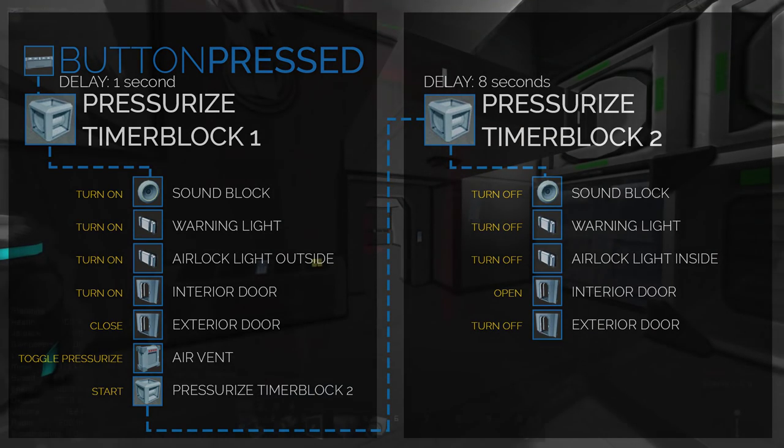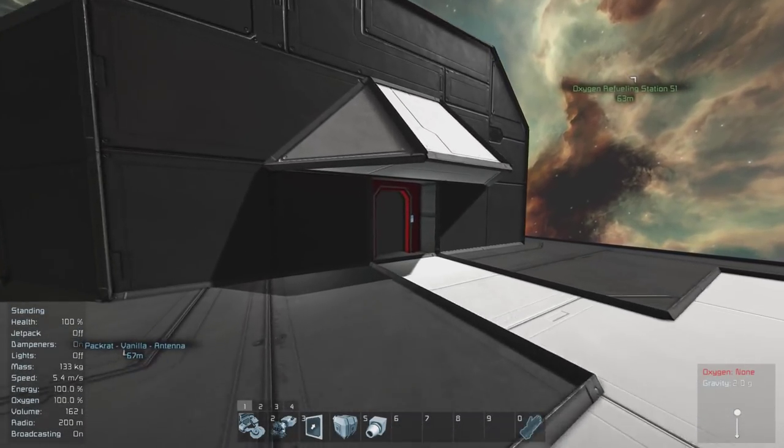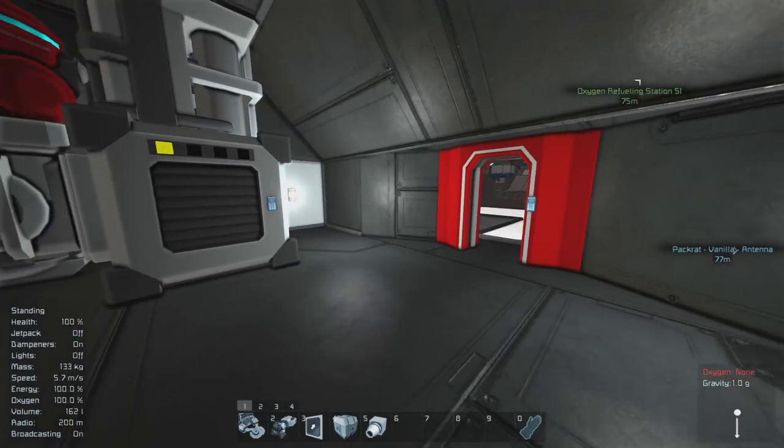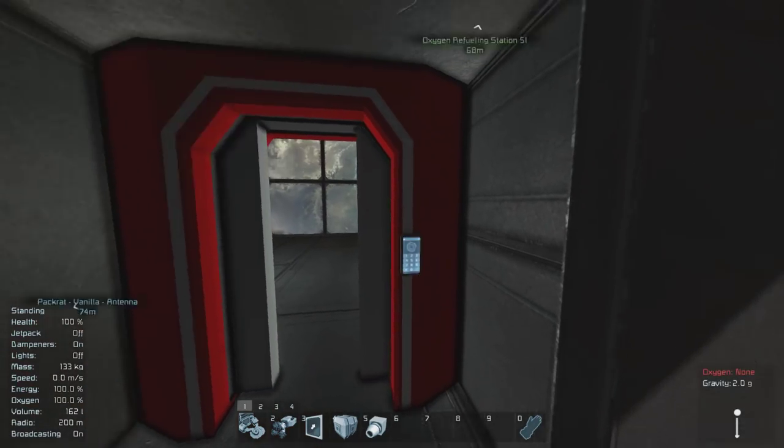If you didn't understand this, it's okay, because the next step of this video is to actually walk you through building it for yourself. I'm going to assume that you already have a station or ship that you want to put this on. Right now it doesn't have an airlock, so whenever I open the door, it decompresses and throws all the oxygen outside.